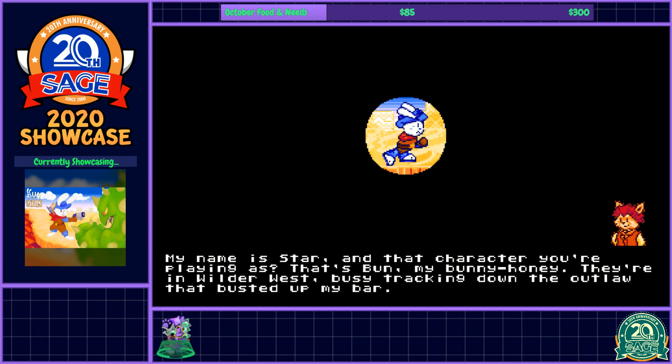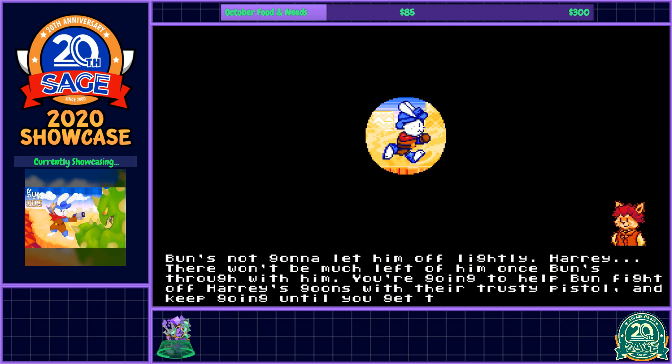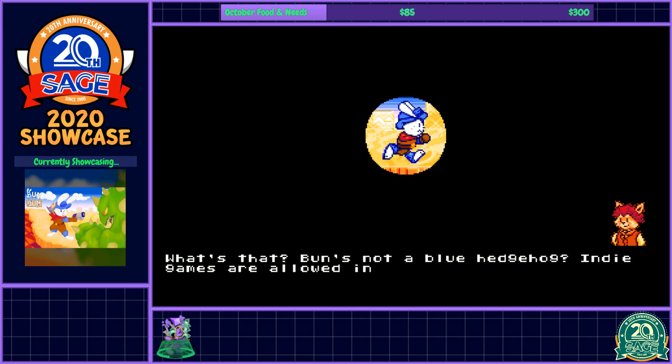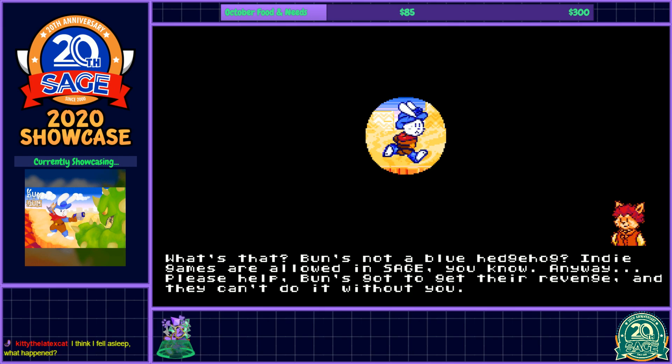They're in Wilder West, busy tracking down the outlaw that busted up my bar. Bun's not going to let him off lightly — Harry. There won't be much left of him once Bun's through with him. You're going to have to help Bun fight off Harry's goons with their trusty pistol and keep going until you get to my bar. Bun's not a blue hedgehog? Any games are allowed in Sage, you know. Anyway, please help — Bun's got to get their revenge, and they can't do it without you.